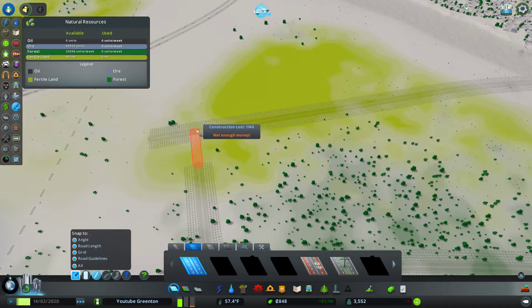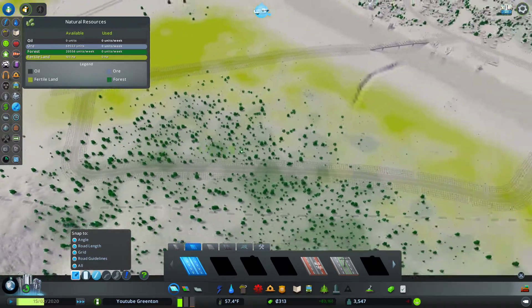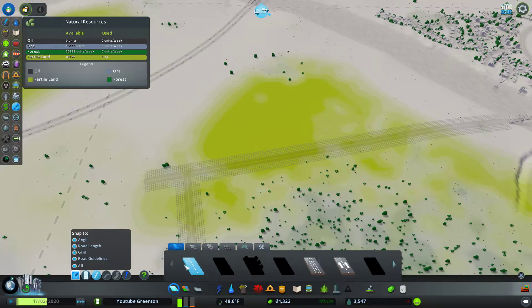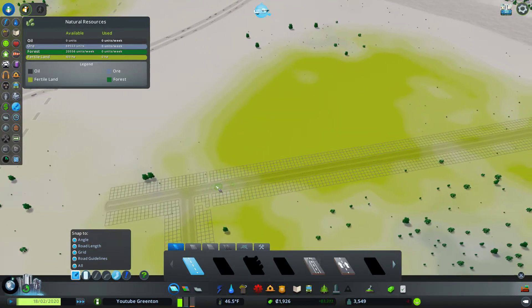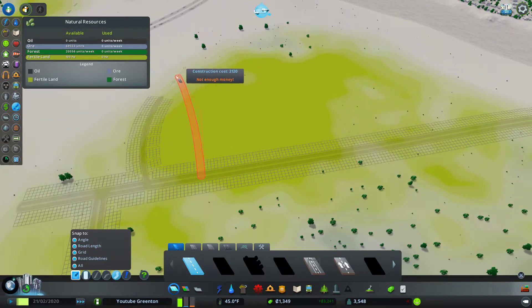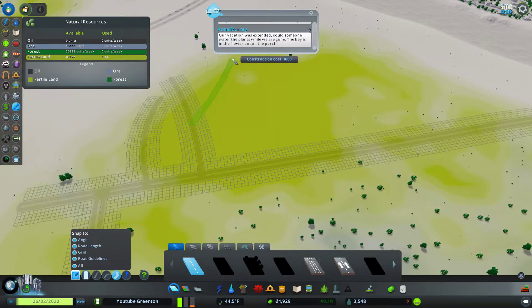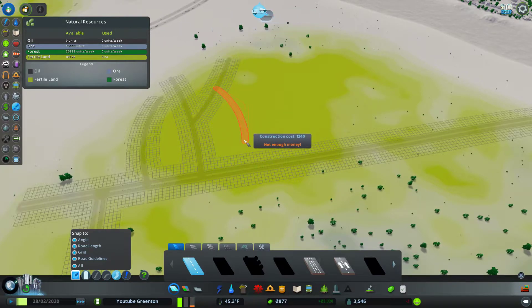And everything else would be housing, commercial and all that. You can actually leave the info tools — the info views — on as you're actually building and stuff, so it makes it really, really nice. So we'll have to make this a district. It's not going to be that big of a farm area. We're really short on cash and we got more demand. Maybe we should work on housing first.